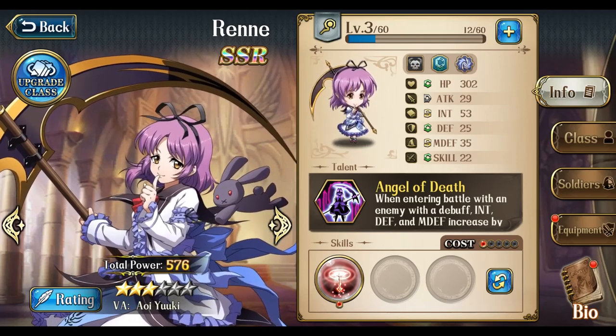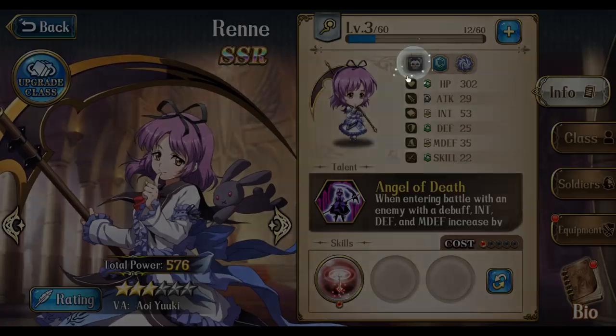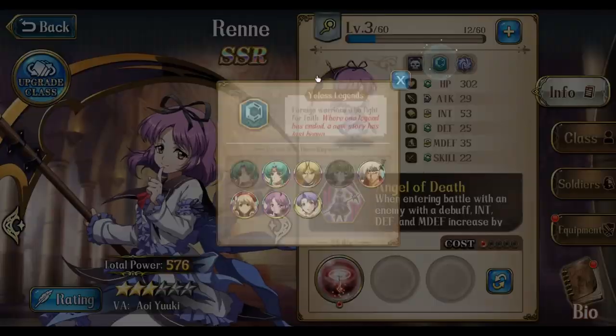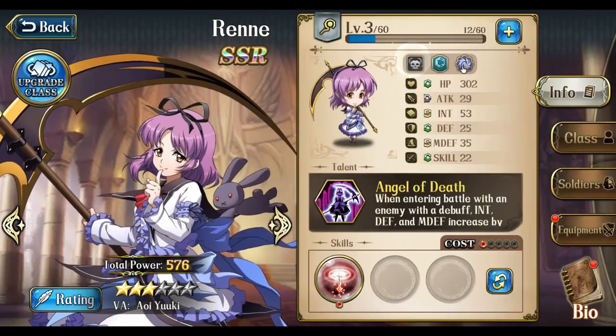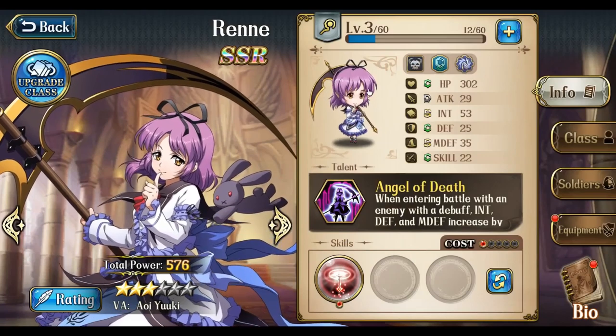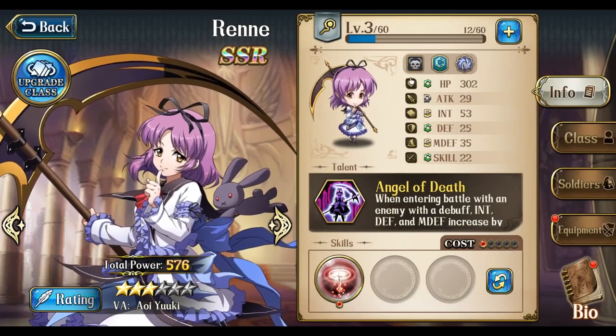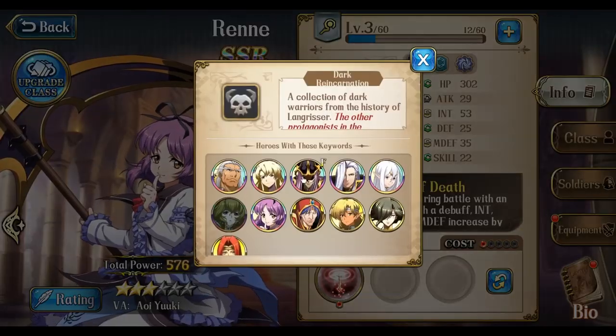Let's begin by talking about the factions that she has access to. She's actually part of three factions, which is Dark, Yeelest Legends, as well as Heroes of Space and Time. So the combination of three separate factions gives her a lot of faction buffers, which makes her very easy to use.